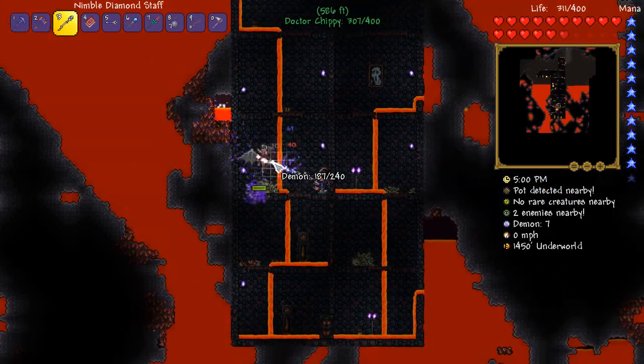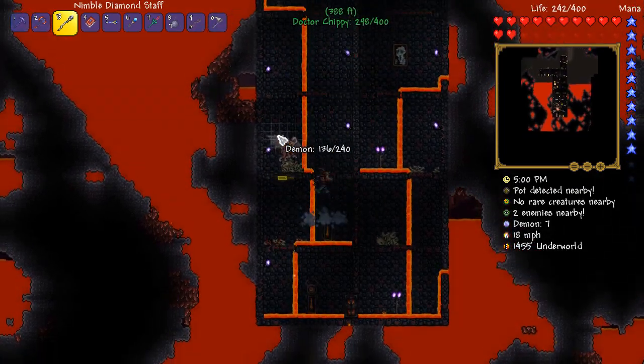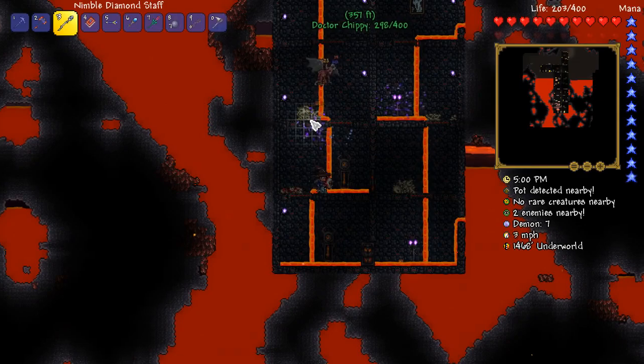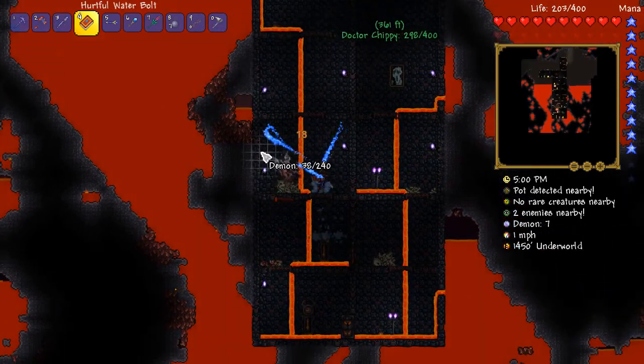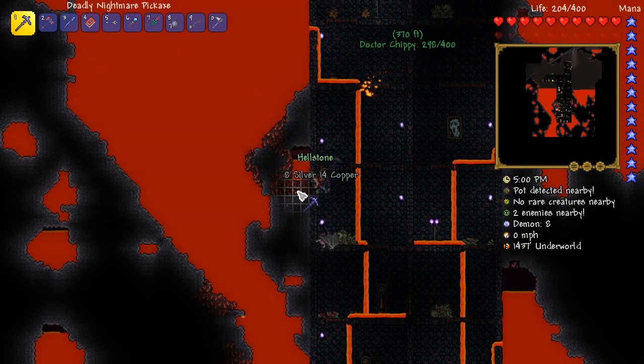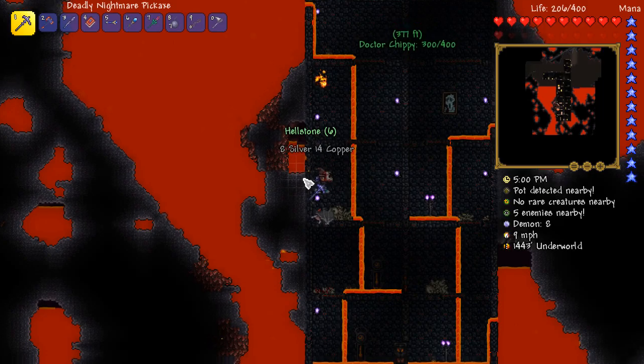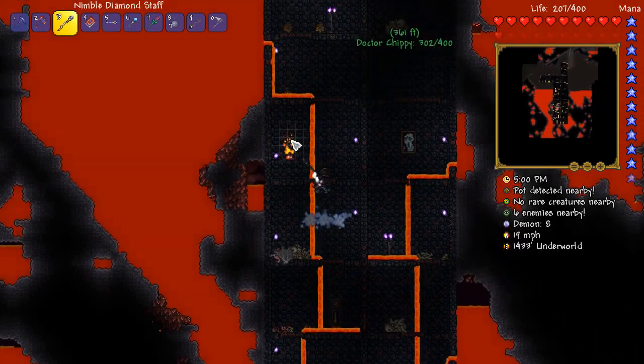It would still be nice, in my opinion, if there was an easily obtainable pre-hard mode summoning weapon or set you can get. Having the slime staff as the first one is so bizarre, isn't it? Yeah, and it's super incredibly rare — one in 10,000. That's like 0.01%, isn't it? That is honestly so crazy. But I'm just grabbing obsidian now while you farm away for that demon scythe.